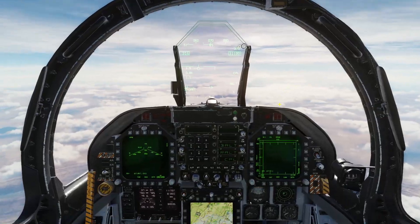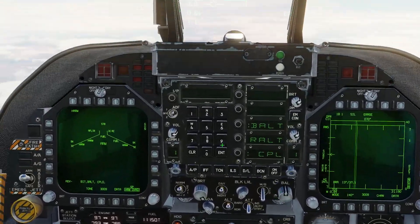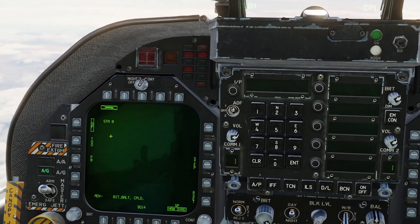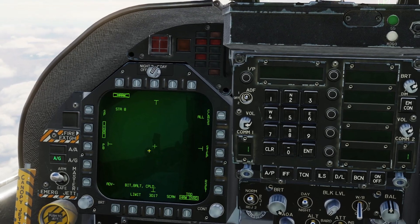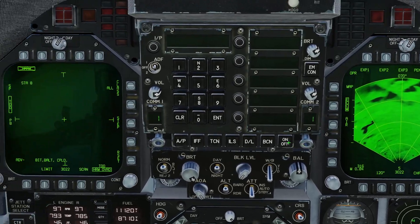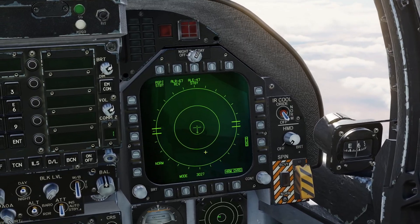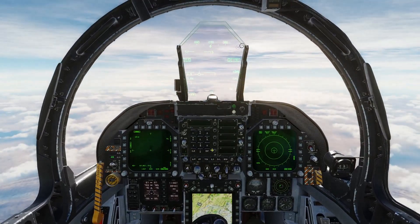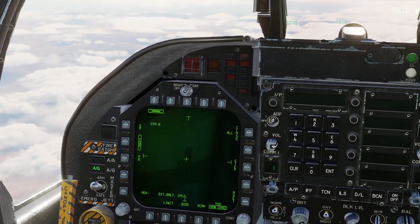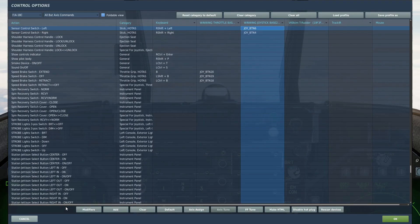First thing we'll do is target of opportunity mode. We're going to go to air-to-ground mode and select our HARMs. We'll select target of opportunity mode, and eventually, once we get close to the target, we will get some radars spiking us. I'll set this to our EW page so we can see that better. Once we find a target, we'll set this to SOI with sensor control switch left.